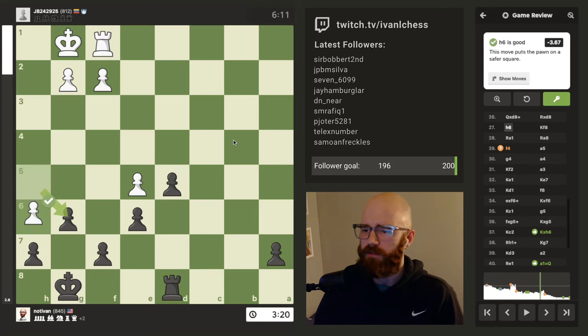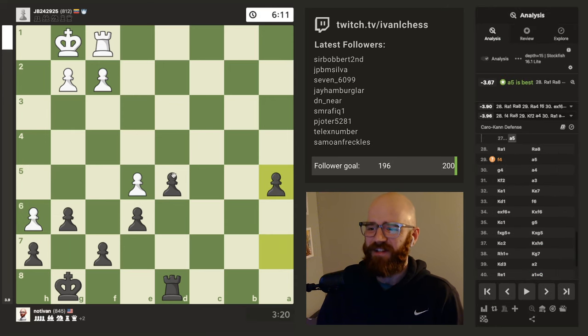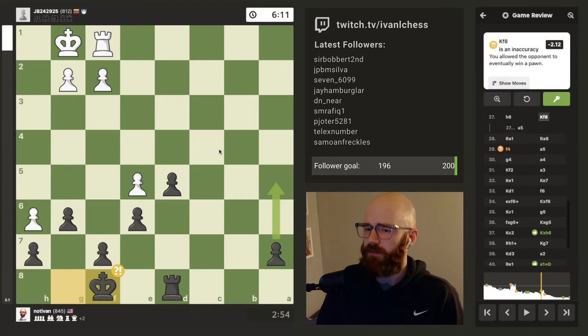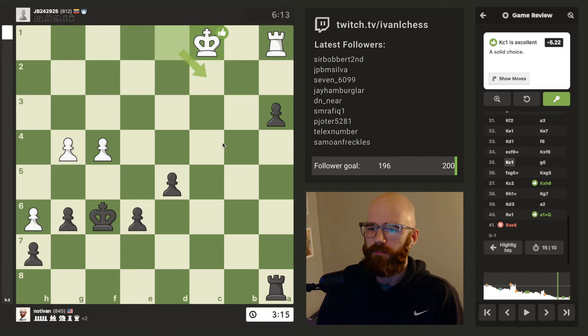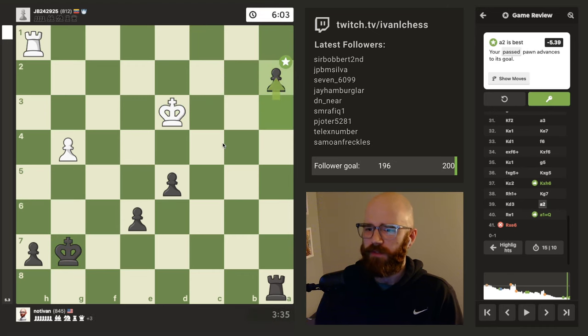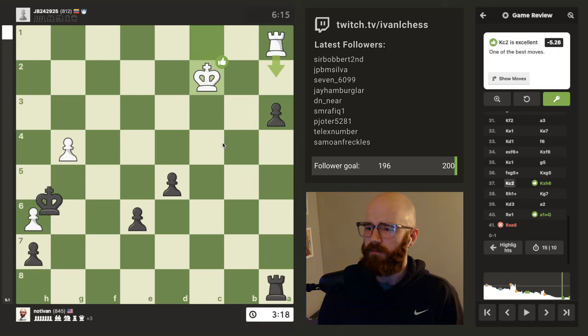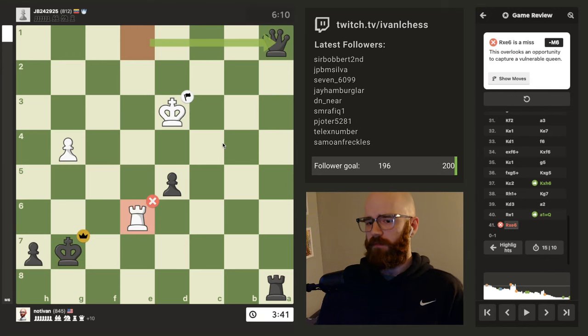I wanted to play the safe route and just trade off. F8 was a mistake - a5 would have been the move. Keeping the king there, I would just always have to leave the rook on the back rank, and I wanted to avoid that. But yeah, that was a bit of a mistake. Towards the end it looked like I was playing decent moves - it's like one of the few times where I've actually gotten all decent moves in the endgame. That's pretty rare for me. It doesn't happen too often.